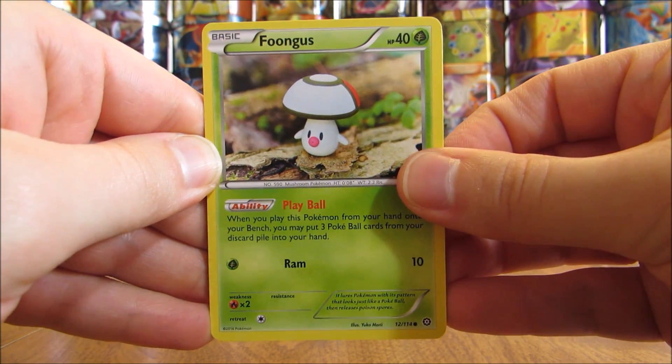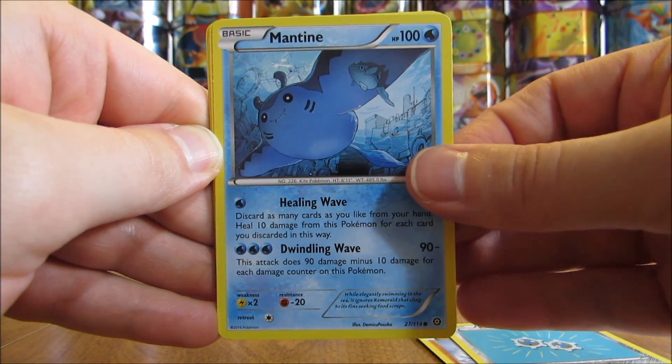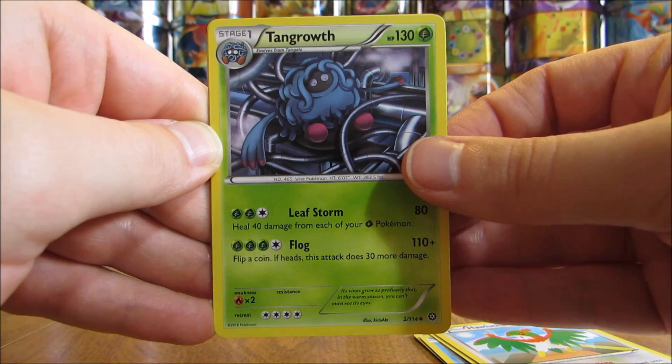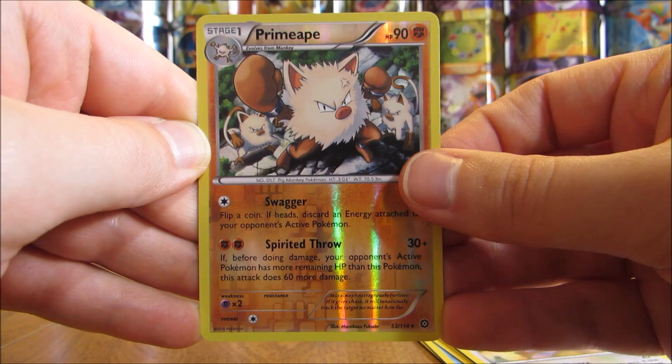The final pack here starts with a Foongus, Mankey, Klink, Mantine, Shellos, Hawlucha, Tangrowth, Ambipom. Reverse solo of a Primeape, which is a rare. That is an excellent pull.